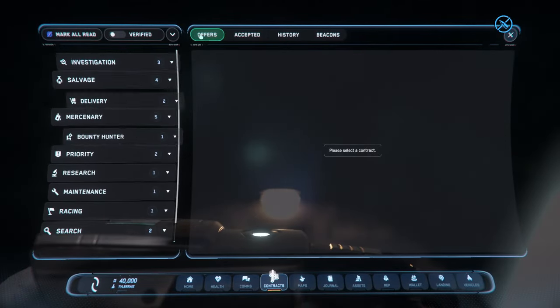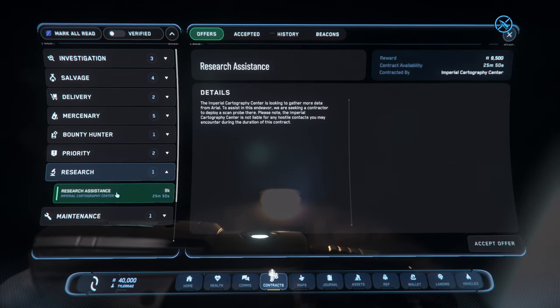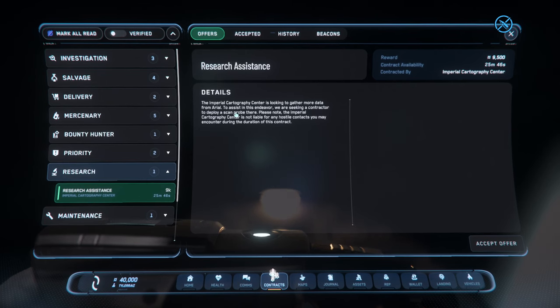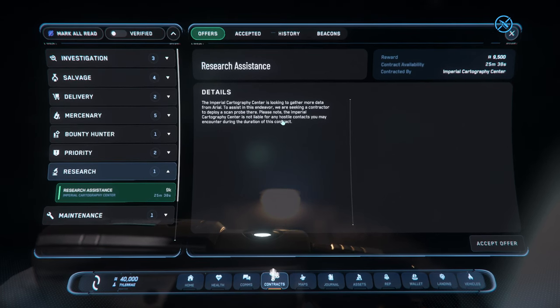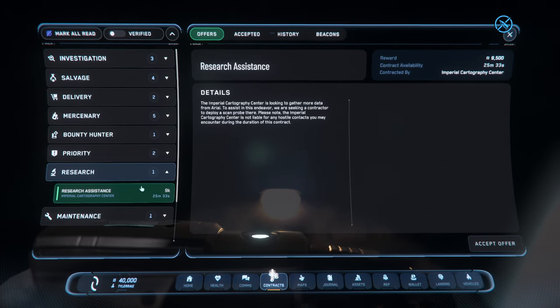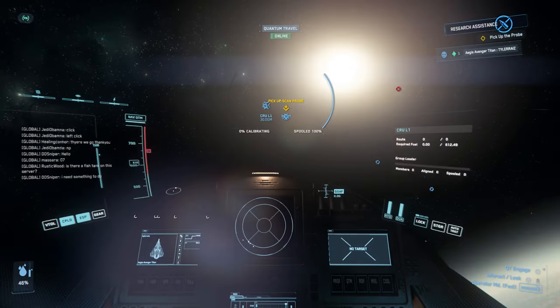I look at the missions, and the mission dialogue is much better — this is much better looking. Research assistance: we have to pick up a probe. I decided to try this one because I'm all into science. It's not necessarily the most lucrative thing, but I want to eventually try all the things. This is the science-y one, so I decided to go with it first, and we will science the heck out of it.